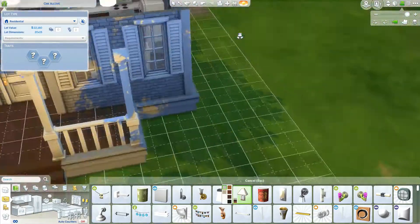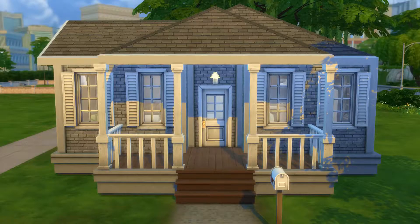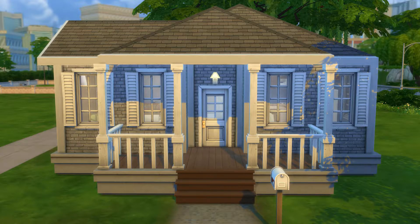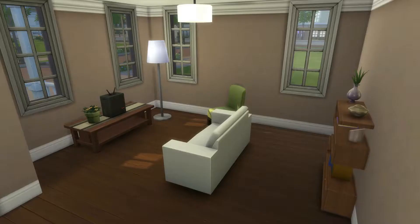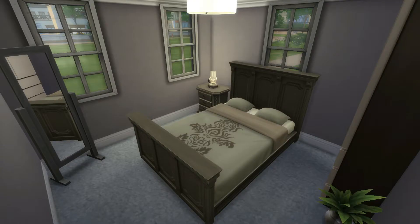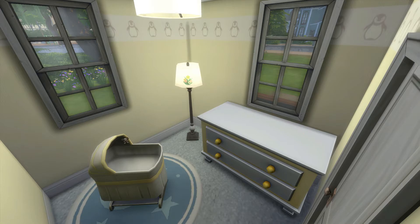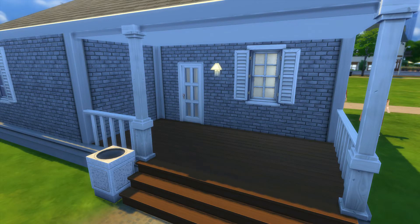I'm pretty much done — just giving it a name and finishing up. Here are the final screenshots: the front of the lot, the basic living room, the kitchen with just what you need and nothing extra, the bedroom, the bathroom, the nursery, and then the porch. Hope you guys have a good one — see you next time, bye!